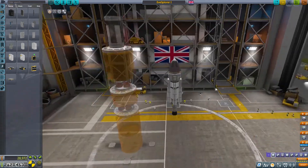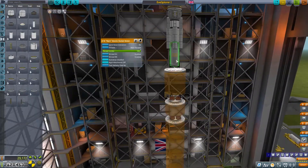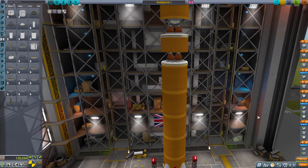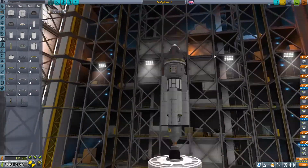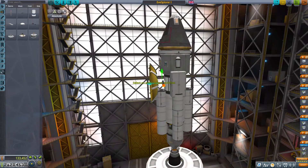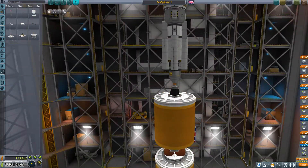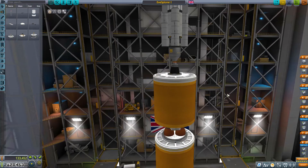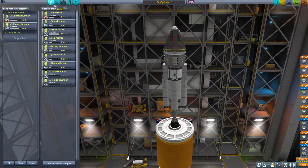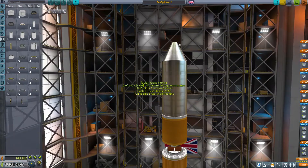We're going to take a pilot and a scientist. The pilot is Val, and the scientist is Thuli — Val and Thuli seem to go together for some reason. We're going to put the launch vehicle we designed underneath. Communications and science equipment are set up, and yes, I put two goo canisters on there — it just balanced better and looked nicer.